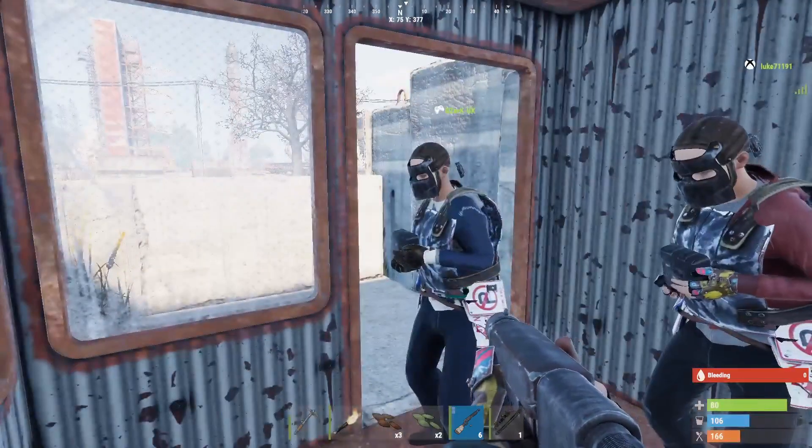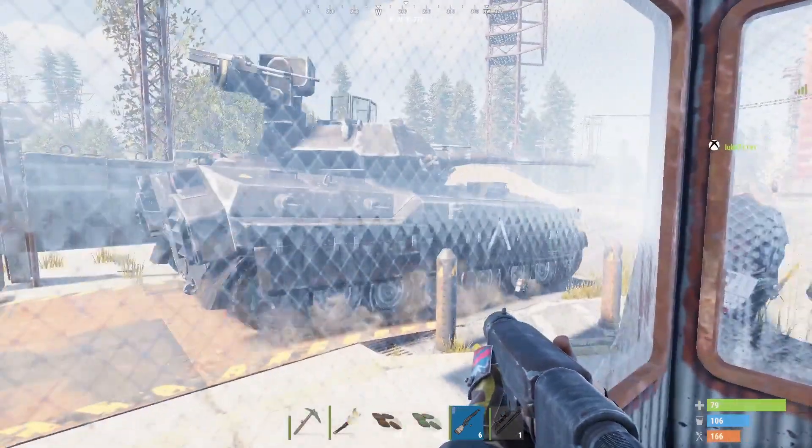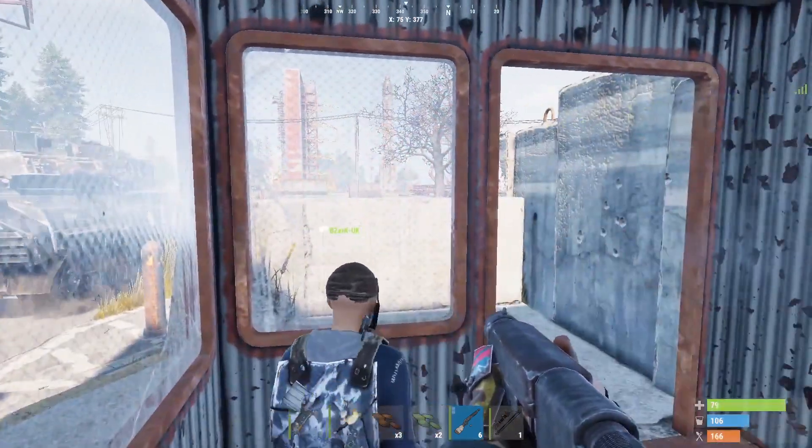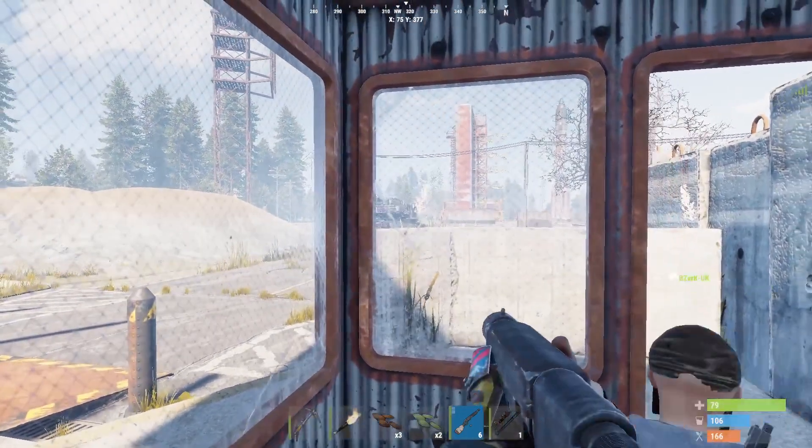So the best place to do this is by the little hut at the front, as you can see. Just be aware to stick to the corners or you will get shot, like Luke did.